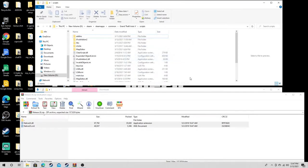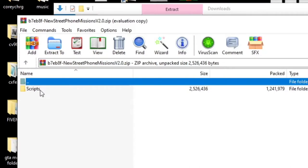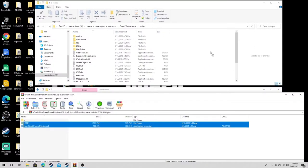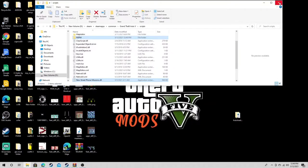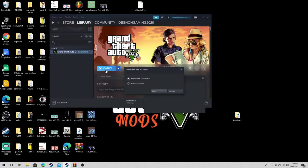Click on new street phone missions v2.0. Open up the scripts folder, grab everything in it — which is two files: NSPM and new street phone missions dot DLL. Drag them to our scripts folder and release. That's all we need to do. Y'all know when I start exiting out of everything it's about to go down — let's bring up GTA 5.